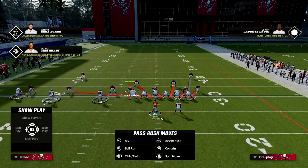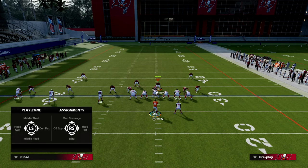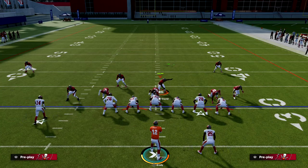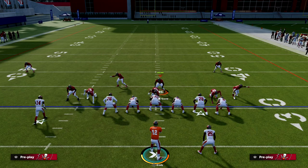The basic setup for the spinner dollar is essentially this: they're going to take this guy and probably man him up on the running back, and then they're going to user this guy over the middle of the field. It's probably the best five-man pressure in the game, and it can potentially come off of both sides.